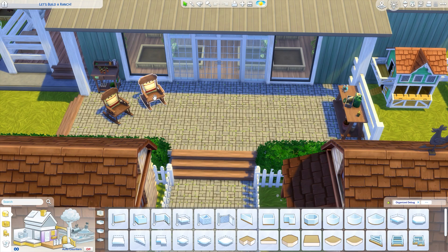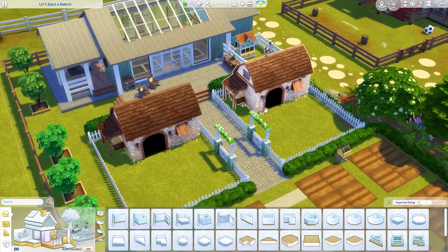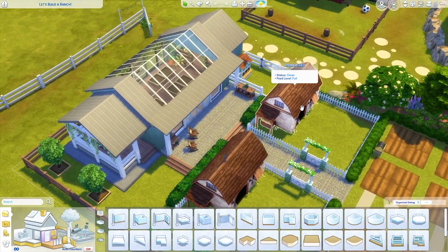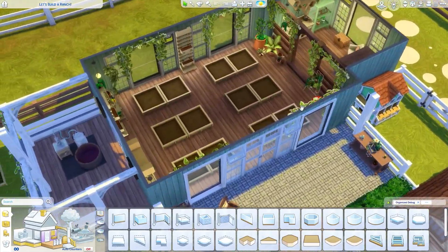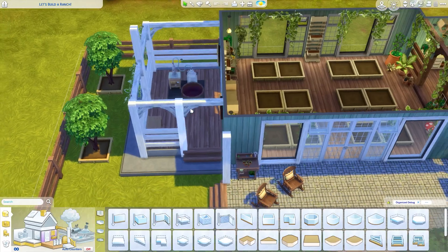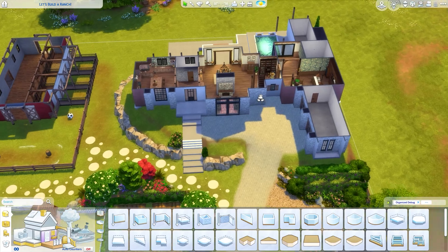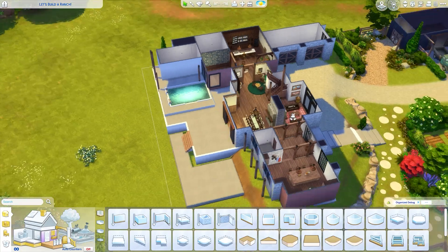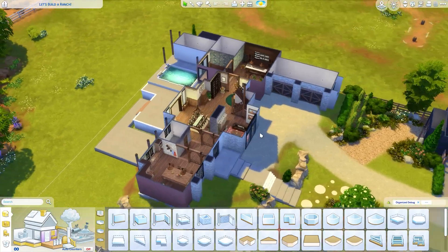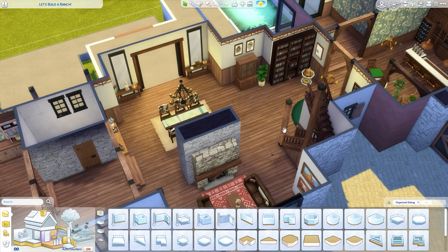We need a cozy seating area for knitting — I already added two chairs but we'll rearrange them. The greenhouse is kind of finished but this area needs to be better. This series is a long one, and we also still need to do the backyard, so we're going at a slow pace and need to amp up the episodes.